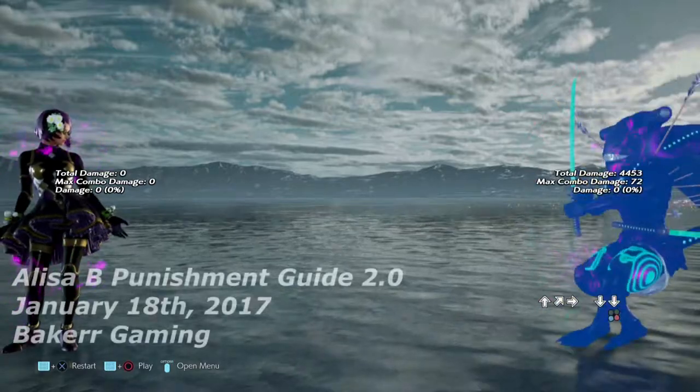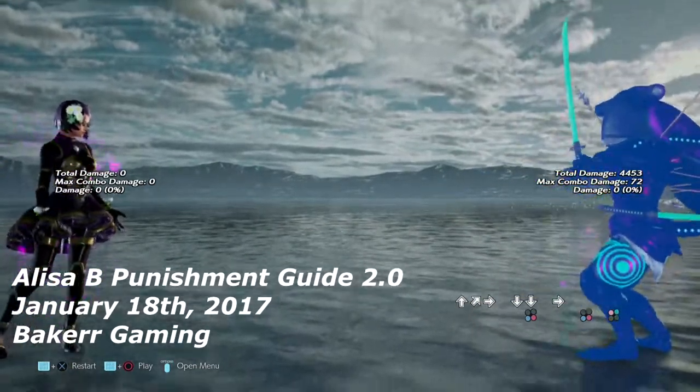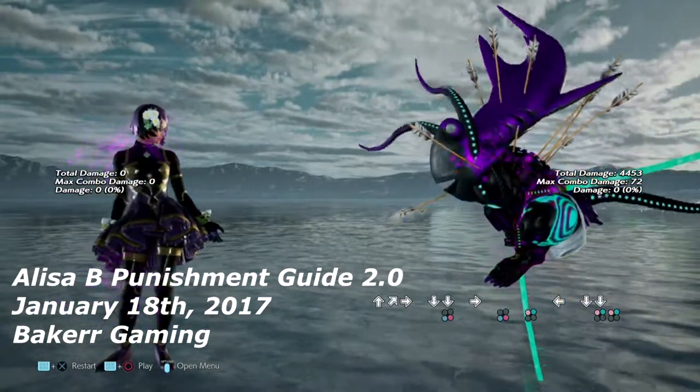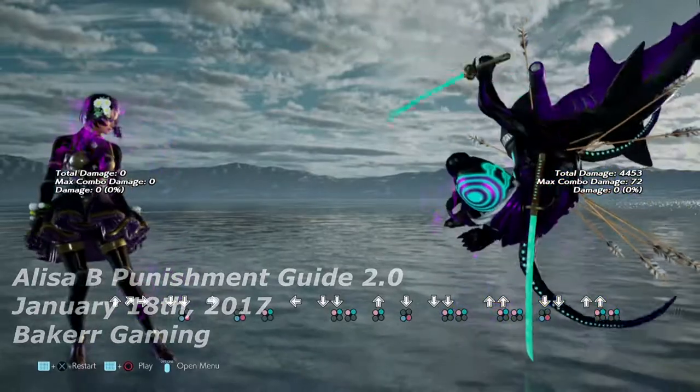Hello and welcome back. Baker is my name and Tekken 7 is the game. I'm here to go over Alisa Boskinovich. We're going to do a punishment guide on her this time — going over everything launch punishable, anything we can knock her down with, jab punish, or flash in the middle of. Let us begin.